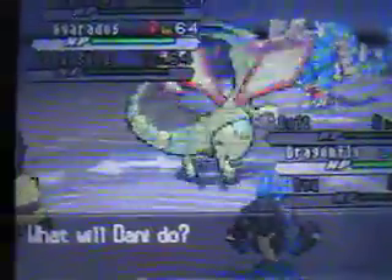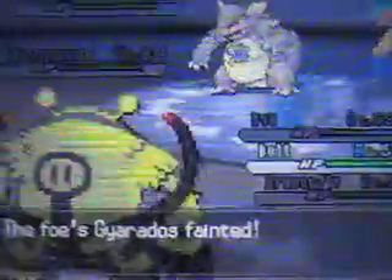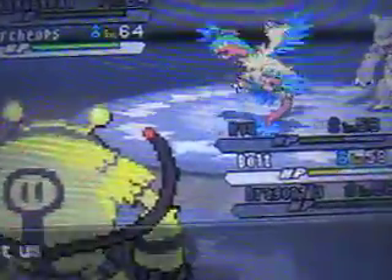So we have an Archeops, Gyarados, and a Kangaskhan. For the Gyarados I'm going to switch into Bolt since Gyarados is four times weak against electric type moves - that's what you want to use against Gyarados. We might have a hard time handling the Kangaskhan, but for Archeops I don't think we'll need to worry since Archeops is really frail.